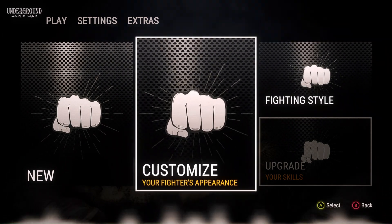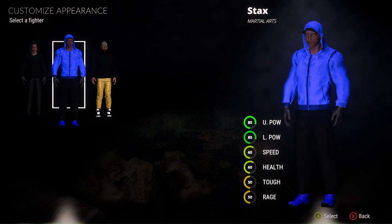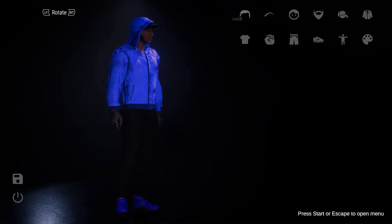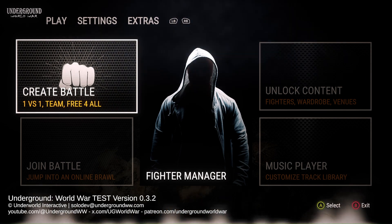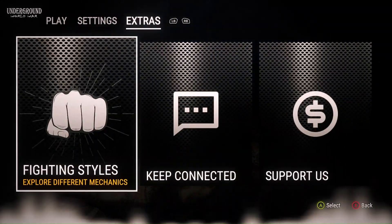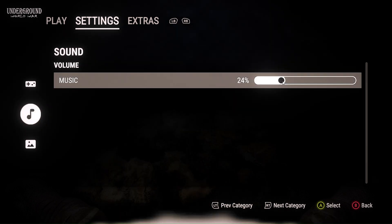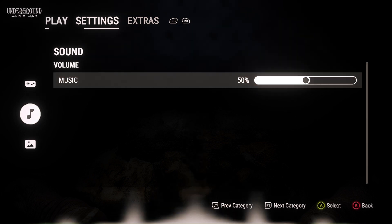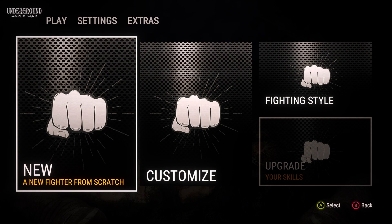I'm going to show you the fighter that I did make — Stacks. He was martial arts. I created him real good. But I'll create another fighter and then show you guys the concept of what's going on. Let me make sure this time that the audio is turned down. Alright, so we're gonna go to Fighter Manager, new fighter from scratch.